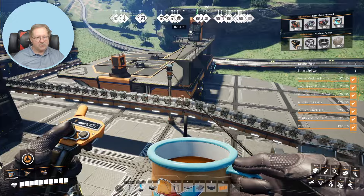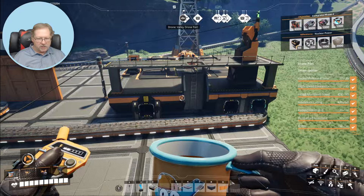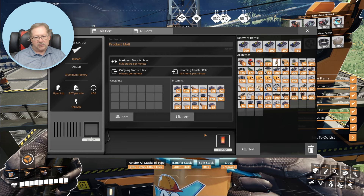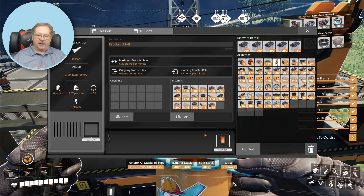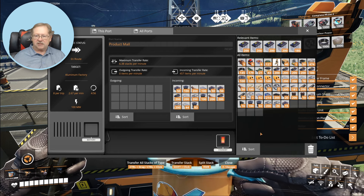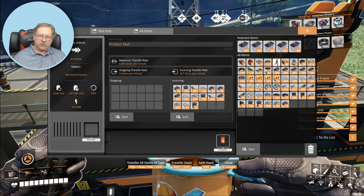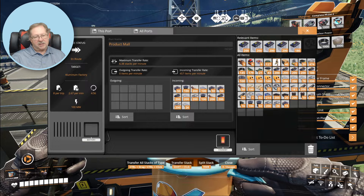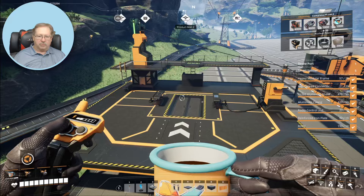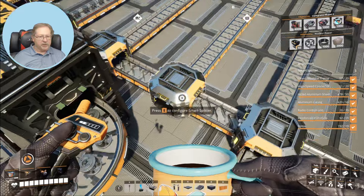I've got this second drone port here named Product Mall Two. This one is Product Mall One and it has two different drones coming into it: the drone from the valley and the drone from the aluminum factory. There are a couple of different products coming in from the motor factory and the supercomputer factory that we want stored down here. So we want to make a drone up at the top of the mega factory to bring that product down and direct it to drone port two in the mall.